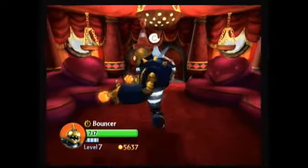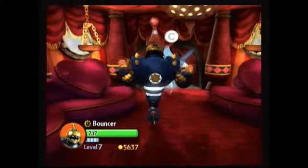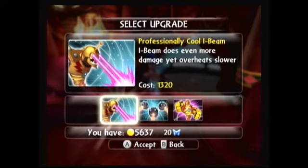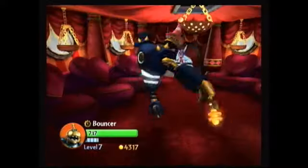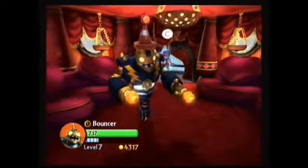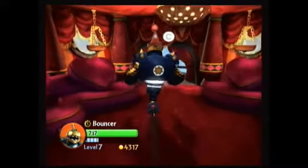That's just me rapid tapping - if I were to hold down A it's pretty nice. I think they're gonna do at least double the damage. The second upgrade down the I-Beam Supreme is the Professionally Cool I-Beam - I-Beam does even more damage, yet overheats slower. Cost is 1,320. That's really the only I-Beam upgrade in this grouping, but we'll take it.